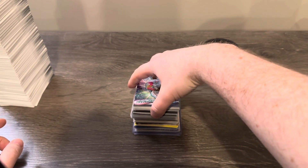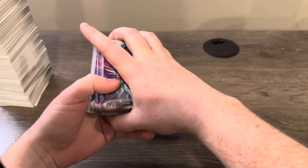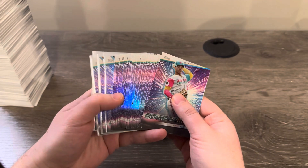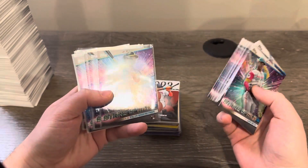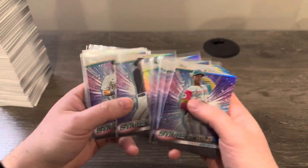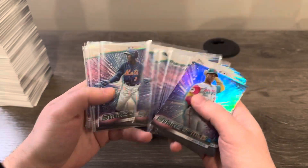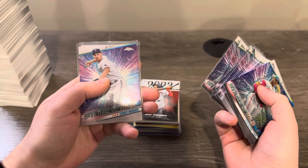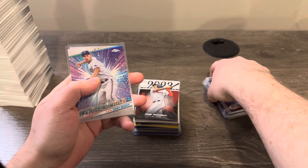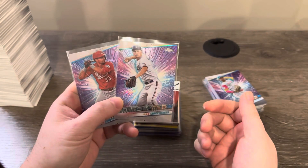Obviously you get the Stars of MLB in retail and you get a lot of it - they made a ton of this stuff as always. Here are some notable rookies: Soderstrom, Pete Crowe, Armstrong, Lawler, Henry Davis, Luciano, Frelic, Encarnacion-Strand twice, Ronnie Mauricio three times, and Ellie De La Cruz three times. You can see getting the same guys multiple times already in just a few boxes - those aren't going to be worth anything.